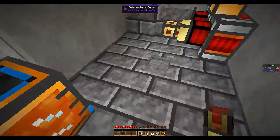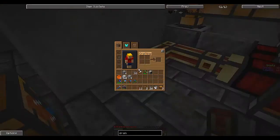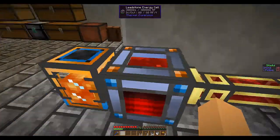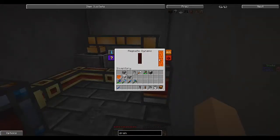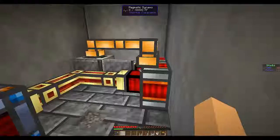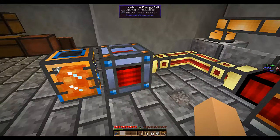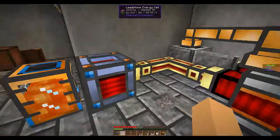This energy conduit can go wherever you want to power your items. For example, if I put an energy conduit here, it is now filling up. And this thing is still full of lava, so it will infinitely make energy and this thing will fill up with energy once this thing is full. After a while it will fill up.